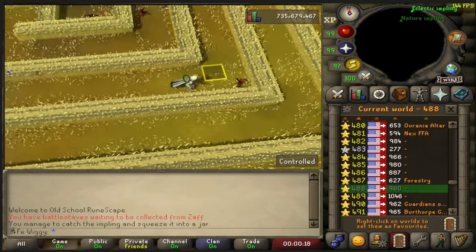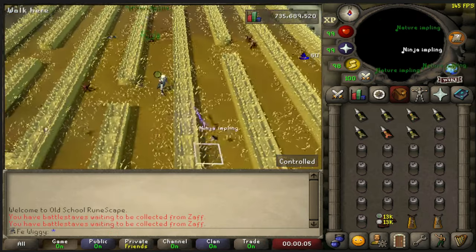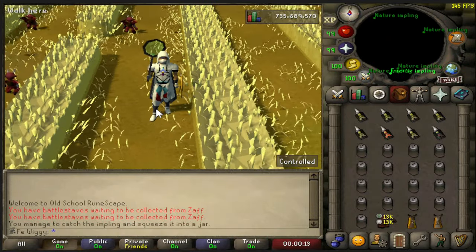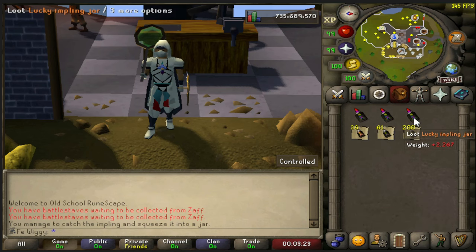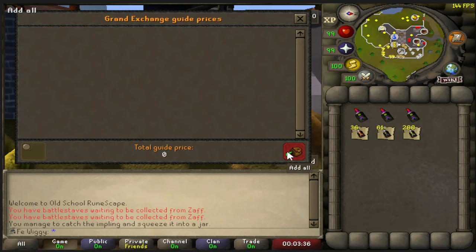And this is going to be the last Impling we catch. There we go — there is ten hours of hunting high tier Implings complete. In total for ten hours, we got three lucky Implings, 36 dragon Implings, 61 ninja Implings, and 288 magpies. How much is this worth?